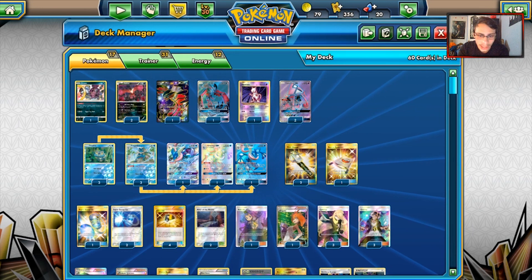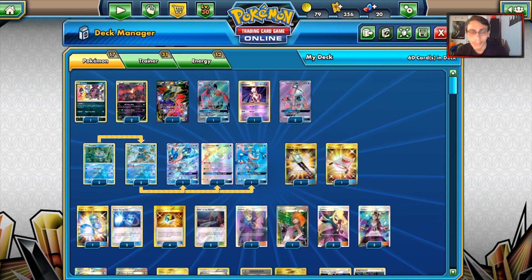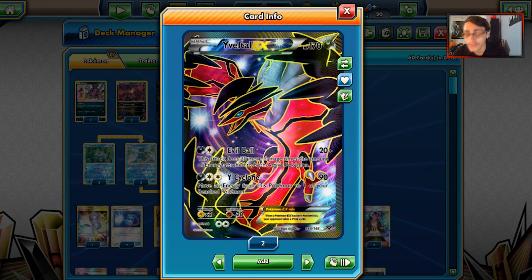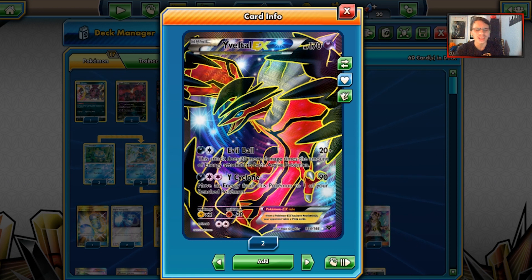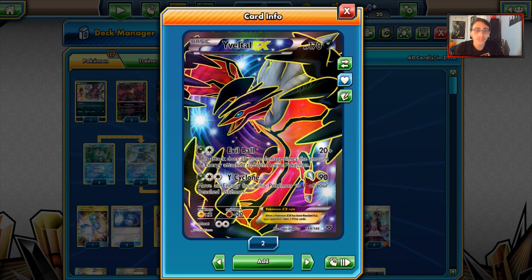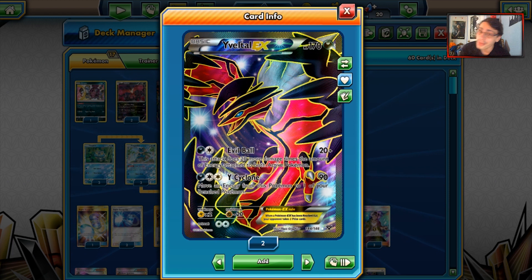We've looked at a lot of Greninja partners - Greninja Break, Galissapod, Buzzwole GX, and I might look at Glaceon in the future. But today we're looking at a Dark version. Dark types are kind of on the weird end right now - Dark doesn't really hit much for Weakness in Standard, but there is one card it does hit for Weakness: Dawn Wings Necrozma GX. We hit for Weakness there, which is a good thing. Dawn Wings is a key part of Malamar builds, and taking those out easily can be very interesting.